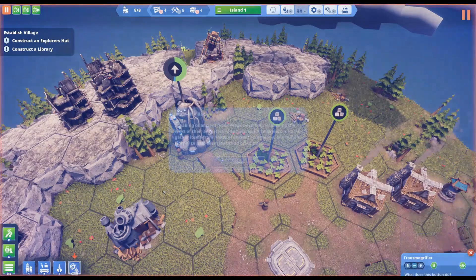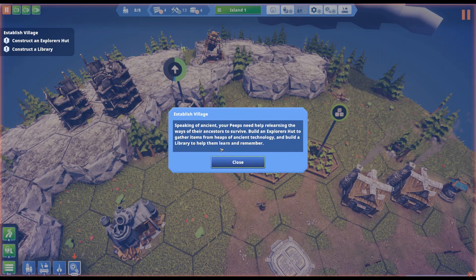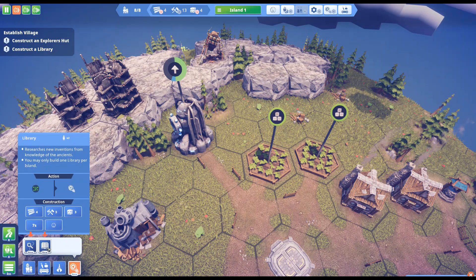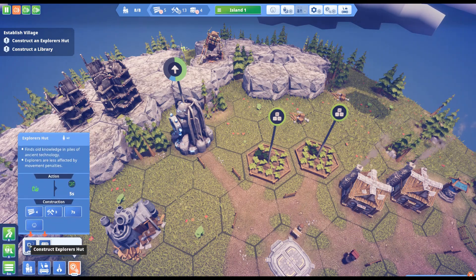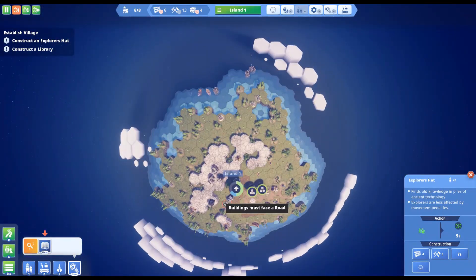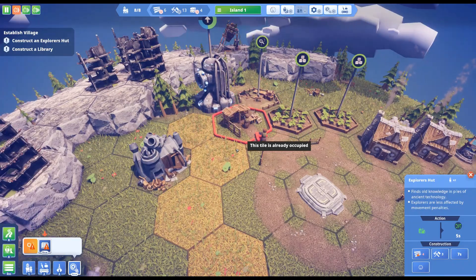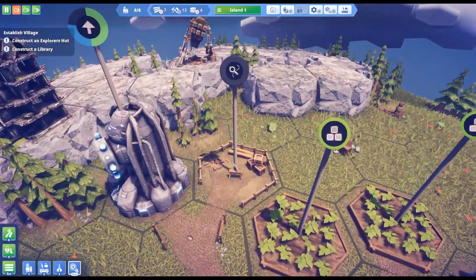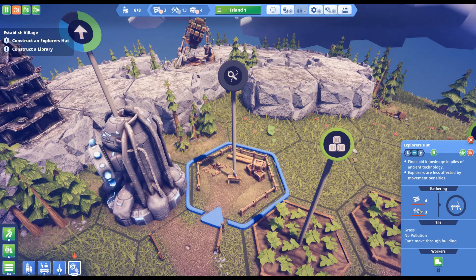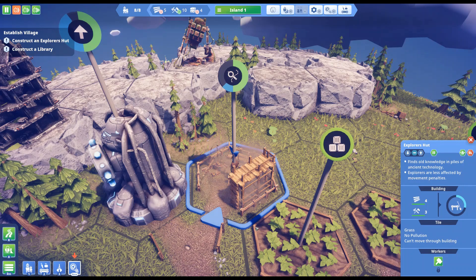Now we got ourselves some tools! Agent Pete learned the ways of the ancestors and here we go into our technology tree — we're going to start doing some technology. We have to get an explorer hut so we can gather research points. Let's put down our explorer hut somewhere in the middle so they can explore everywhere. It only requires three tools and four lumber.